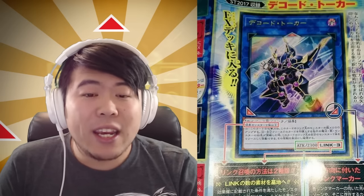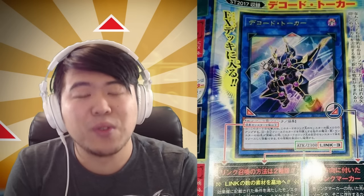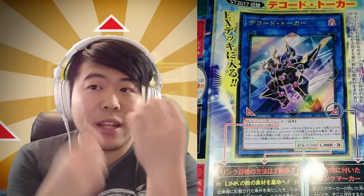You can't Book of Moon a Link Monster. One interesting feature about these monsters is that they have pointers — these pointers turn your other Monster Zones into Extra Monster Zones. Your regular Monster Zones are now called Main Monster Zones, and the others are called Extra Monster Zones. Notice how Dark Decode Talker points forward and to the back two sides, because the new zone is placed dead center.